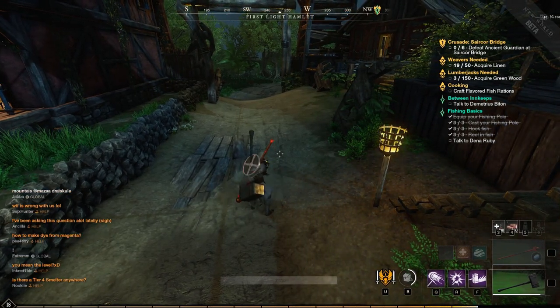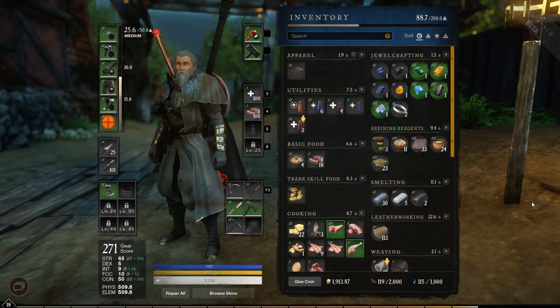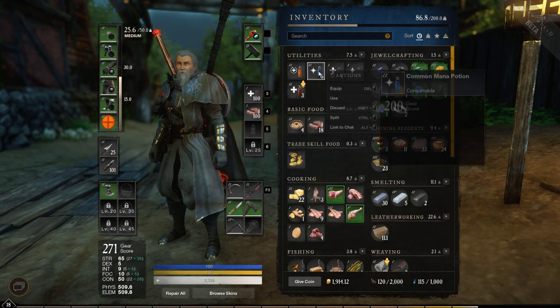Tip number two: salvaging gear. There is no NPC vendor in game where you can sell your stuff to. The way to sell your gear is to salvage it. You can do this anytime you want and it's a very easy process. Salvaging will get you some gold and some repair parts, which brings us to tip number three.